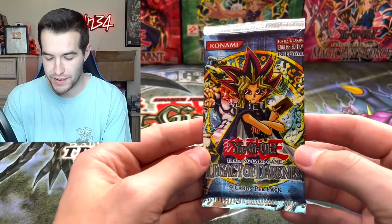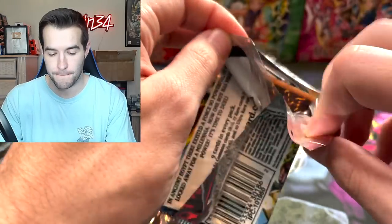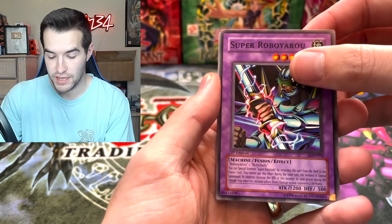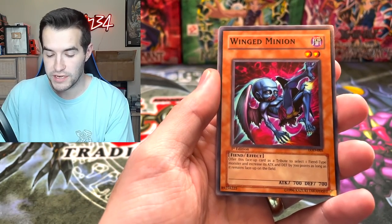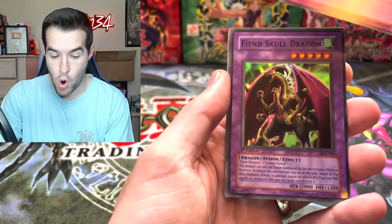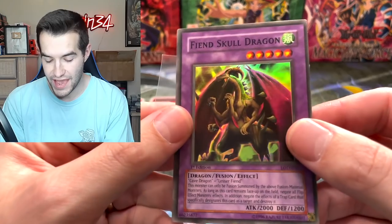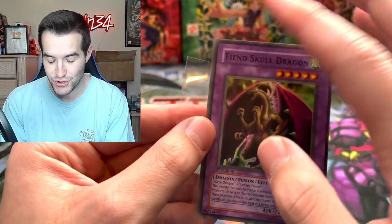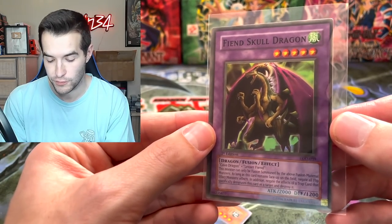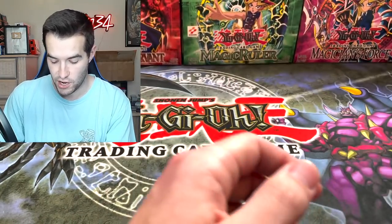Three more Legacy of Darkness first edition packs — this one is for Jared B. We've already gotten a foil: Super Robo Yard. Then Bark of Dark Ruler, Winged Dominion, Burst Breath — and a Fiend Skull Dragon! Another super rare, two supers total. The centering is absolutely horrendous but that's pretty normal for Legacy of Darkness. It's a cool card usable in go format with Metamorphosis. Also got Double Snare.